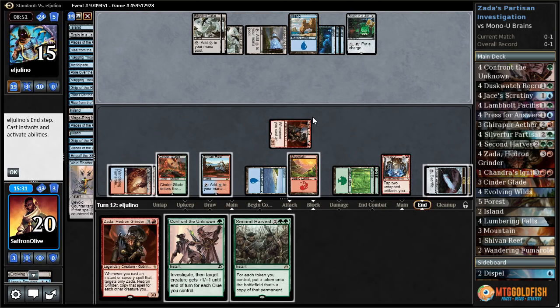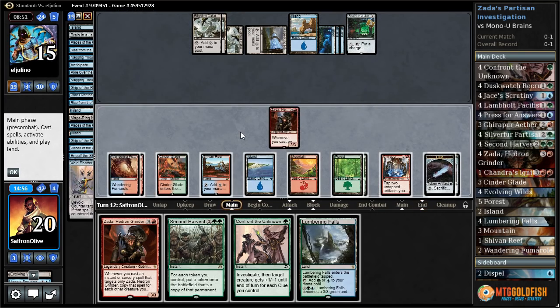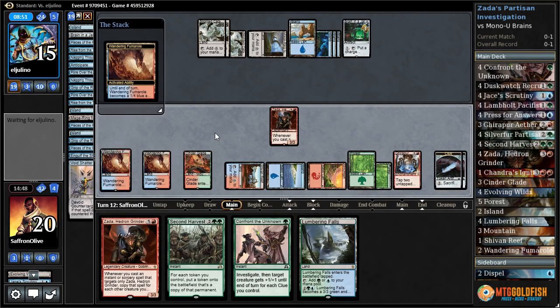What happens if we try to attack next turn? One, two... one, two, three, four, five. We completely Confront the Unknown — seven. And six is thirteen. Actually we might be able to win next turn if our opponent — we need to somehow get them to activate Brain in the Jar though. Let's see what we draw. Lumbering Falls. Let's go attacking and see if this gets our opponent to activate the Brain in the Jar to bounce our creatures.